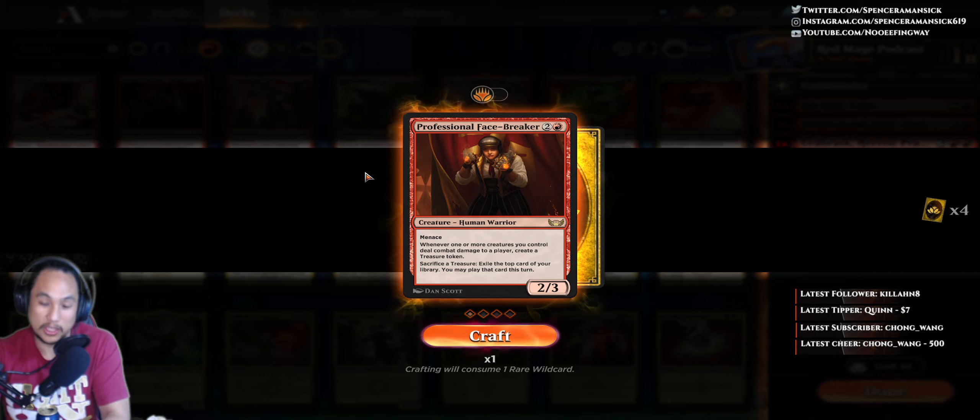Sacrifice a treasure, exile the top card of your library. You may play that card this turn. Look at that.